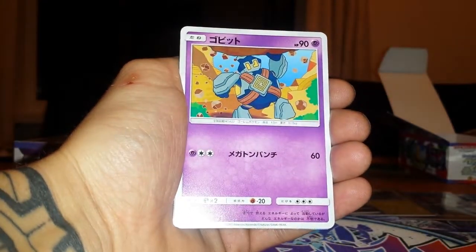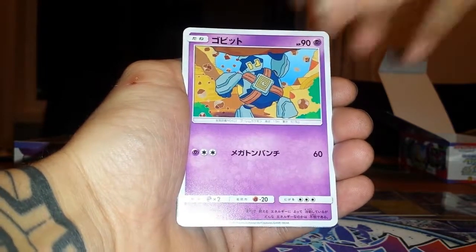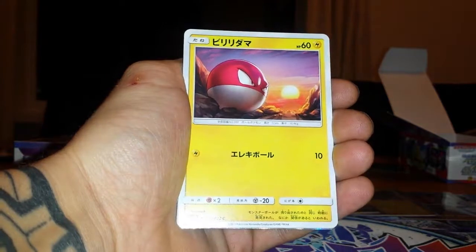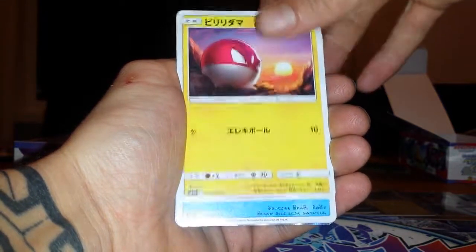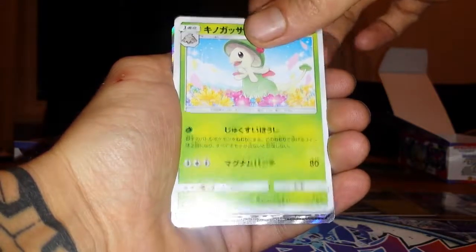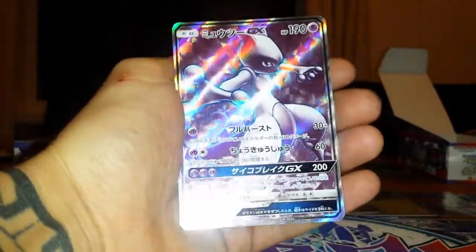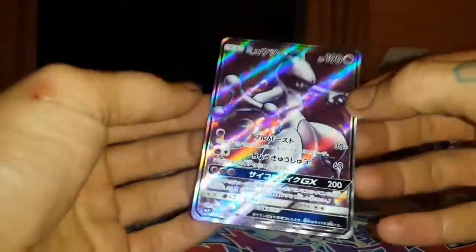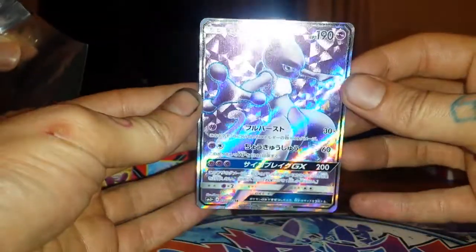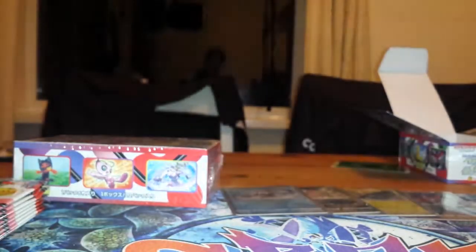We've started with some solid clues - we've got a dupe on the Golett. Another Incineroar. And in the back - Full Art Mewtwo GX! Full Art Mewtwo GX - ain't she pretty. This is why I'll take Jap cards over English any day. So that's hit number one.